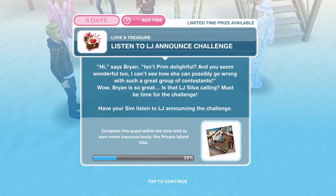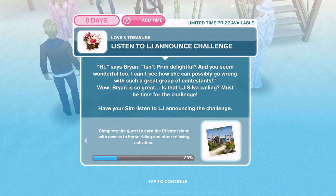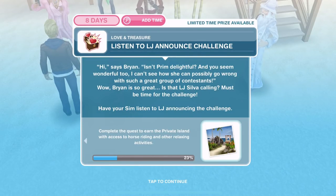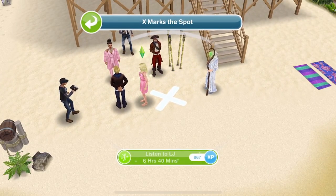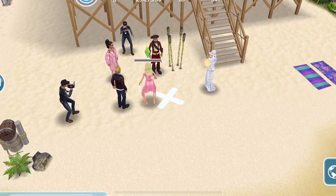We've finished introducing ourselves. Now we need to listen to LJ announce the challenge. Brian says: isn't Prim delightful? And you seem wonderful too — I can't see how she can possibly go wrong with such a great group of contestants. Is that LJ Silver calling? Must be time for the challenge. Have your sim listen to LJ announcing the challenge. Click on the exclamation mark and listen to LJ for six hours and 40 minutes.